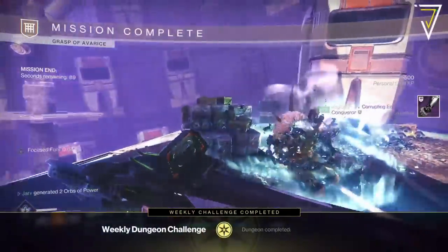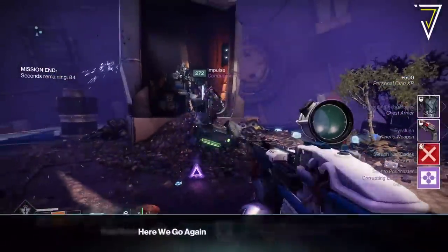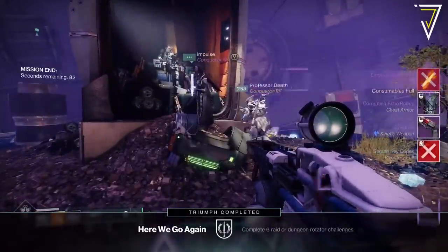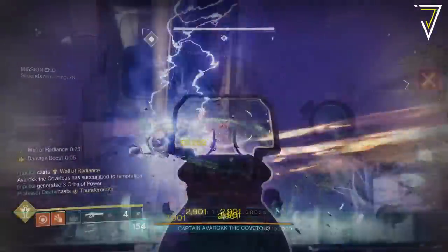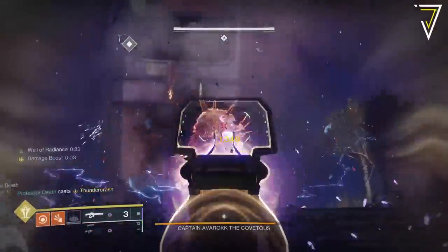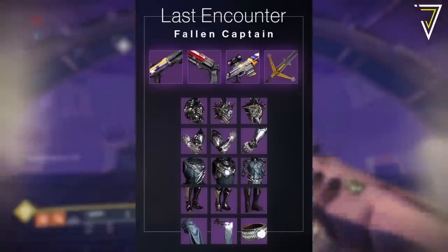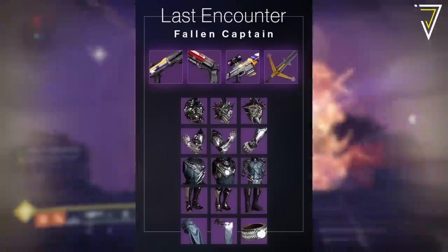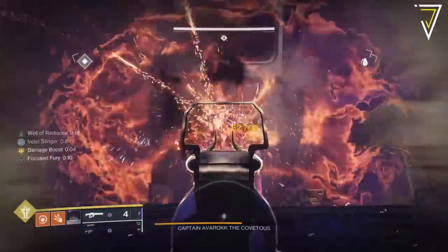Currently the only source of artifice armor in Destiny 2 is via the Grasp of Avarice dungeon. This launched alongside the 30th Anniversary Pack, and armor pieces will drop from the first, second, and final encounter in this dungeon. If you're looking to farm an entire set, the final encounter is definitely the best farm this week. This is largely due to the Grasp being the featured dungeon this week, meaning we can repeat it over and over again and get loot each and every time.